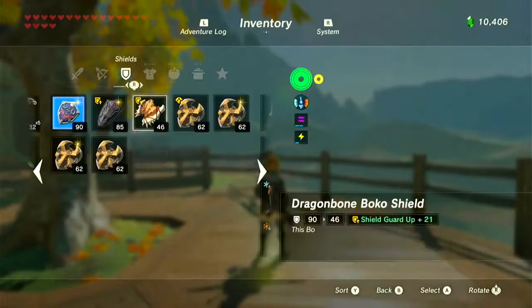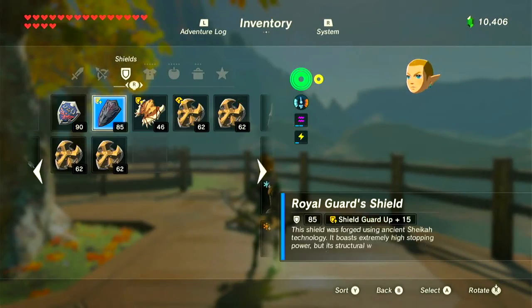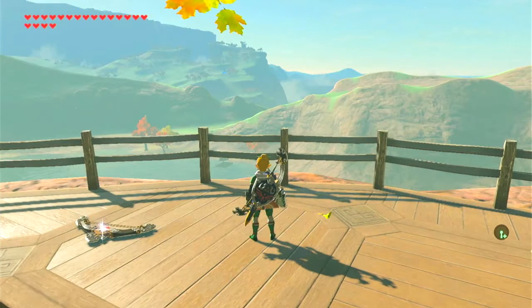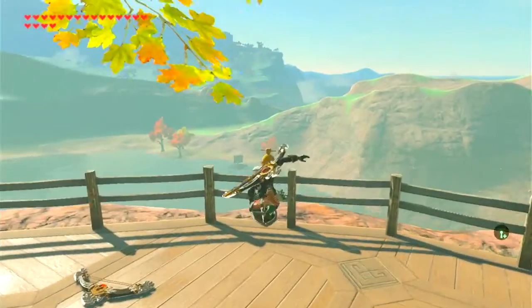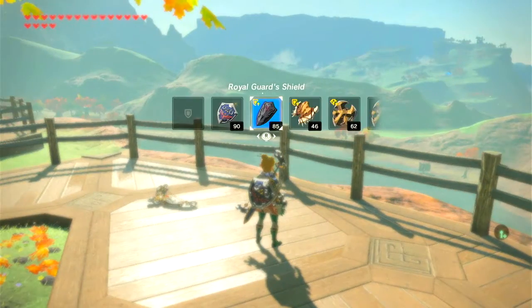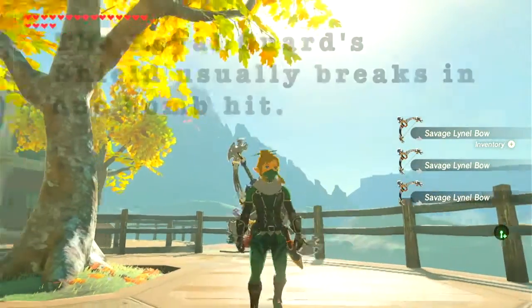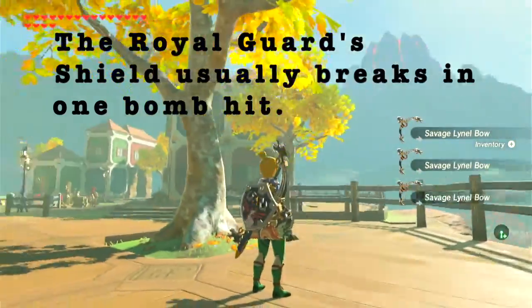First, overload your menu. Then, switch your equipment to the low durability one. If Link is not holding the weak weapon, you can do the next step. If not, try again. You then need to damage the equipment — I shield surfed for this. Now your equipment has more durability. A remote bomb does 30 damage to a shield. Look how many hits my Royal Guard's shield can take now.